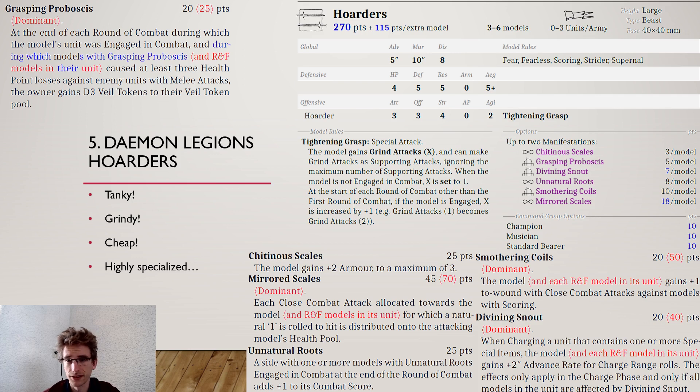Merit Scales is really, really good on these guys, though it's been priced at quite a steep price. The grindiness improves even further — every natural 1 rolled to hit is distributed on the attacking model's health pool. It's likely that the attacking model's health pool is less grindy than your own, with lower Resilience, lower Defense, or no Aegis. So something charging the Hoarders may find itself striking against itself — quite a good counter to units such as Knights on the charge with lancers.